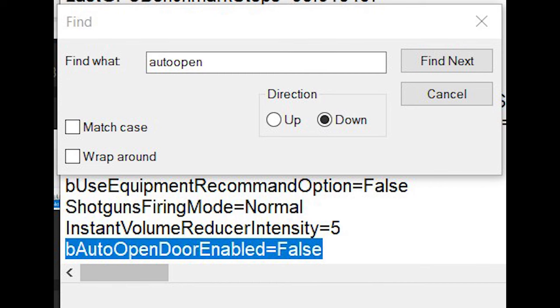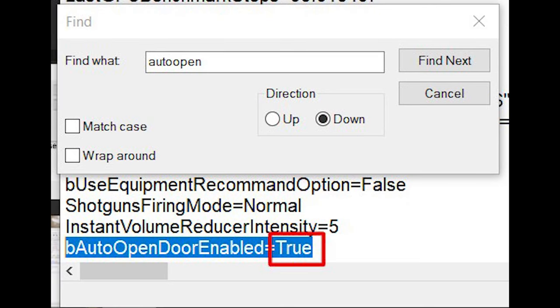Make sure that PUBG is closed before you edit this text file or your changes might get overwritten. Inside this text file, search for B Auto Open Door Enabled equals false, and set the second instance of this to equal true, and this will enable the setting.